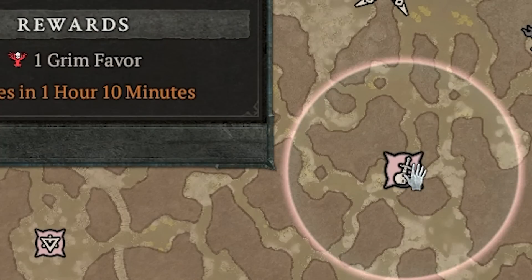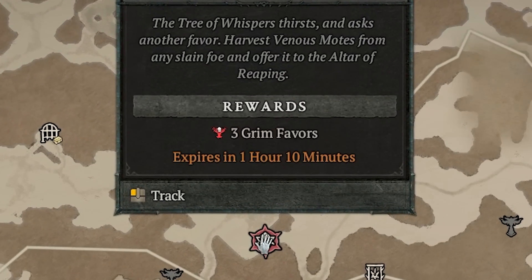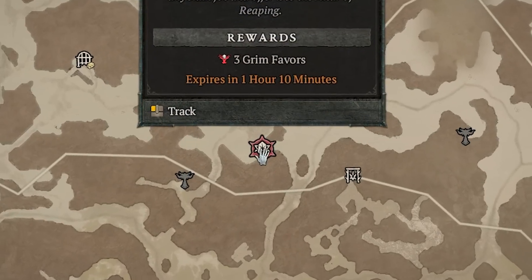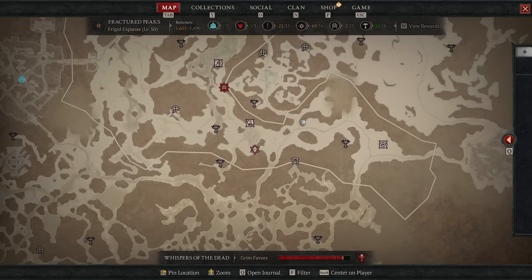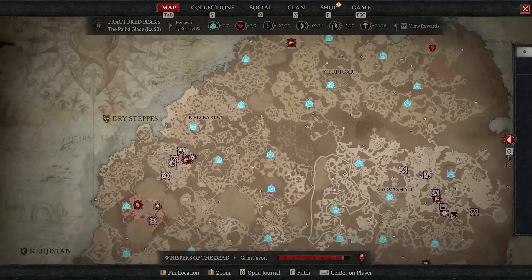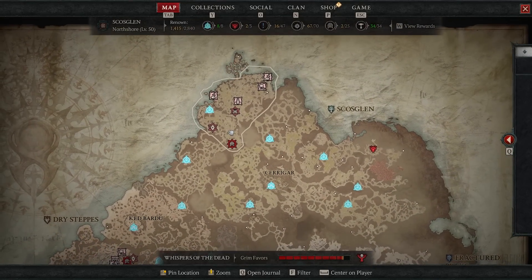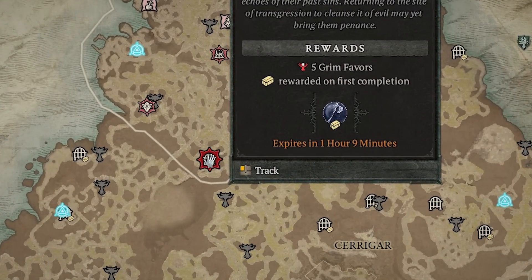The skull-and-knife icons will always give you one grim favor. But if you want to collect more grim favors by doing fewer but more difficult or more time-consuming tasks, there are icons that always give you three grim favors — you can see these scattered around different regions. The ones that award the most grim favors award five, and these are the dungeons.